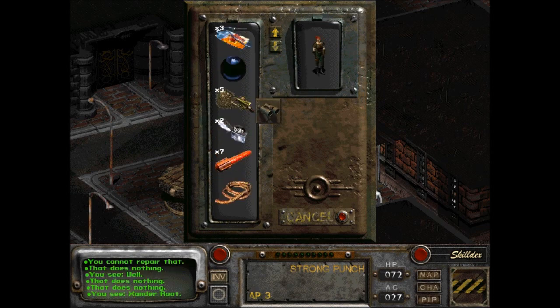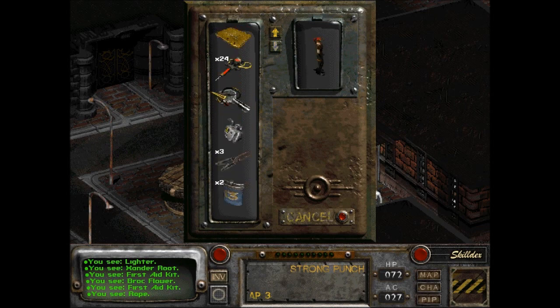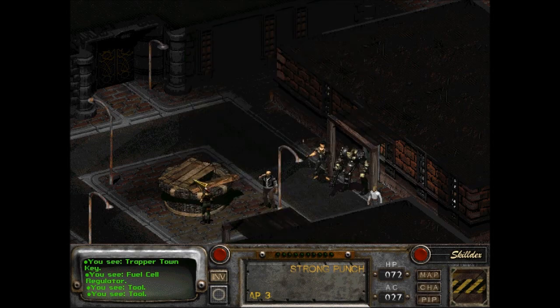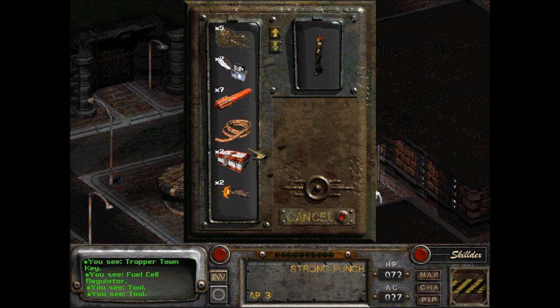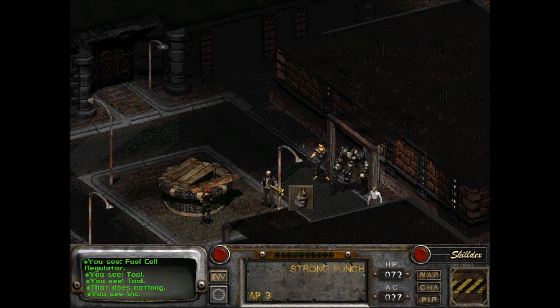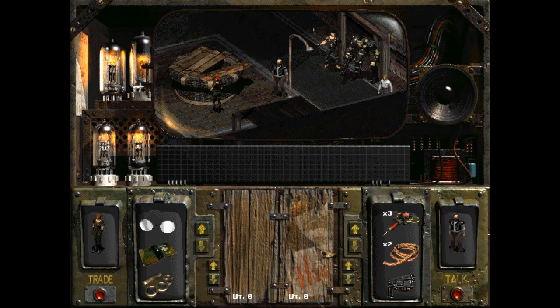So I have the root, Xander root, and I have the brock flower. I just don't have the hypos. Gotta be way down. That does nothing. Let's see if any of these guys have anything. A wrench. Crowbar.